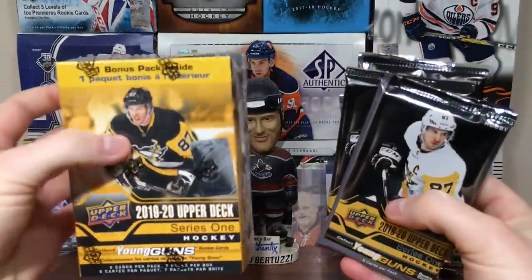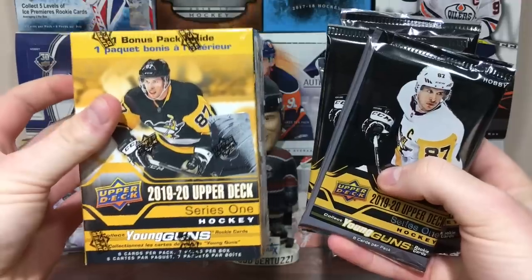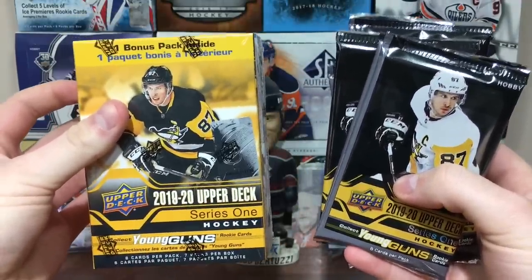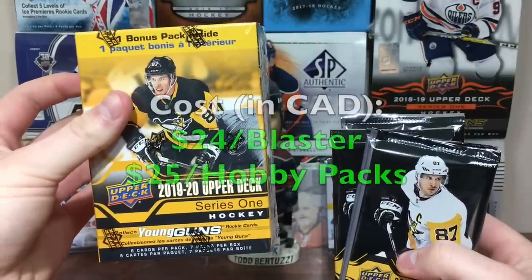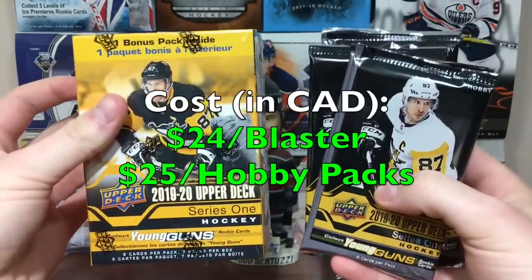Hey guys, Mzuri11 here, and today we've got some retail versus hobby of 1919-20 Upper Deck Series 1. We're going to be doing a blaster and $25 worth of hobby packs. The blaster cost $24, the packs cost $25, and we're going to see which one is better.